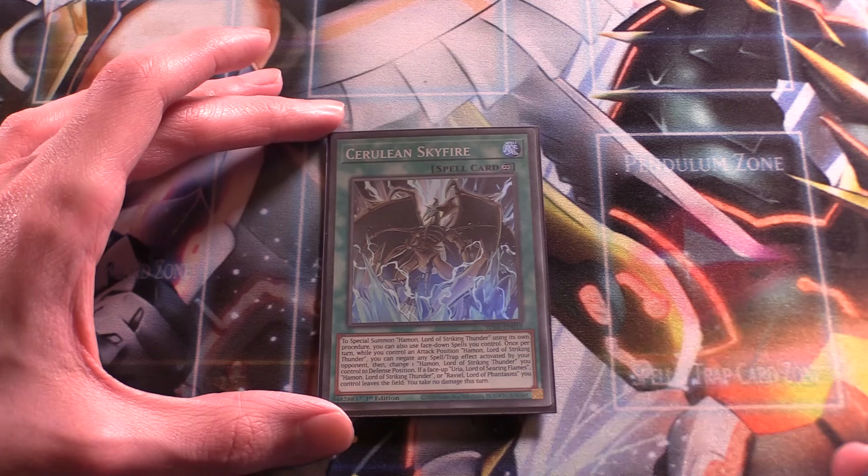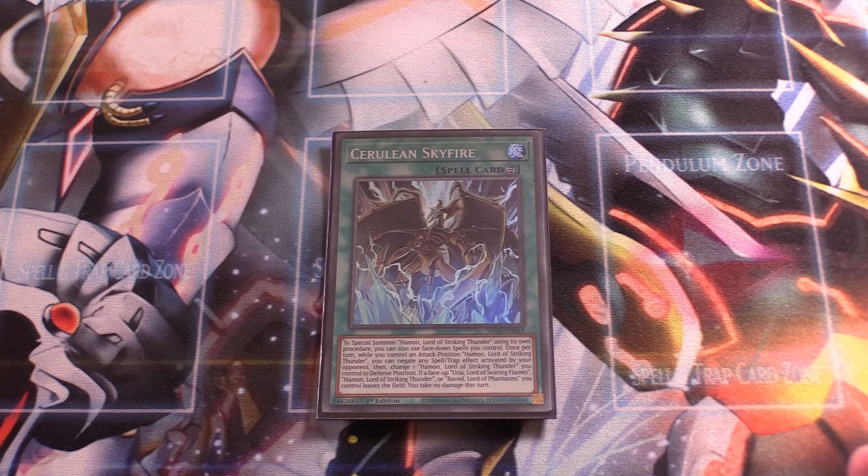Next up, one copy of Cerulean Skyfire. While you control Hamon, you can change its battle position to defense to negate a Spell/Trap. This happens on resolution, so you can negate stuff like Super Polymerization, which is super good. Also, if a Sacred Beast leaves the field, you take no battle damage for the rest of the turn. One copy is very good, especially since we can search it.